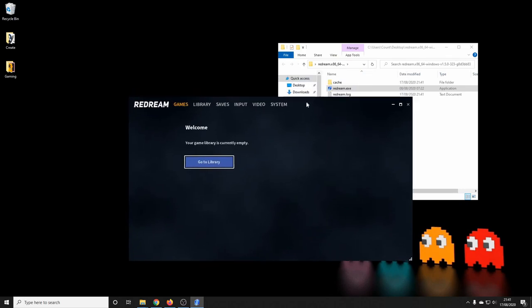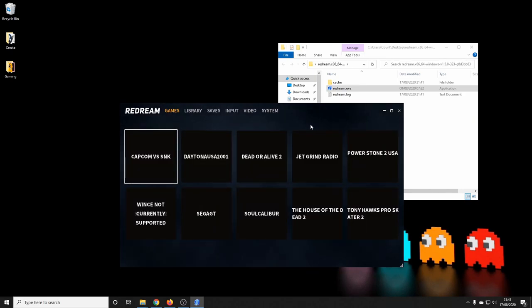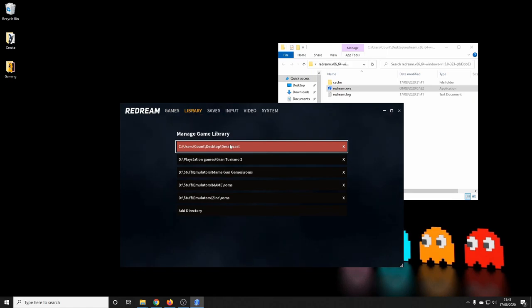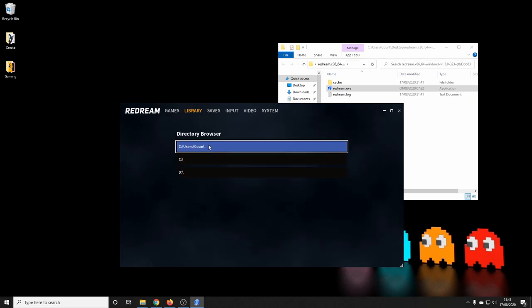Load it onto our desktop and then click the executable file — that's it, Redream sorted! Only joking, a few more things to do. Once we've done that, the emulator will immediately start scanning through our drives to try and find games. It's found the drive I had on my desktop. If it doesn't find that, you can do it manually by clicking 'Add Directory,' which will let you point it to where your games are.